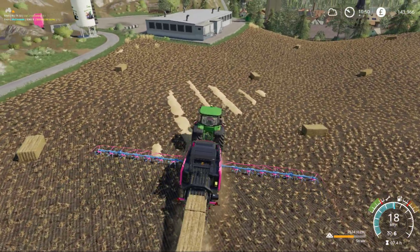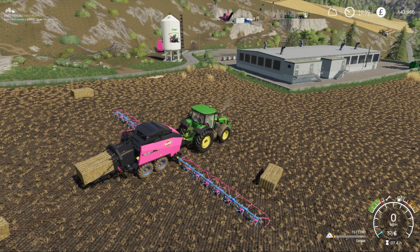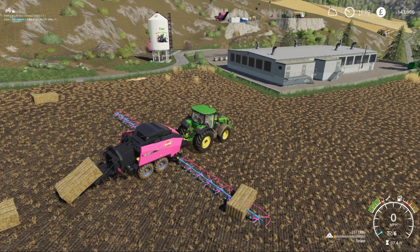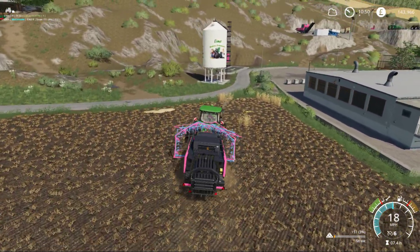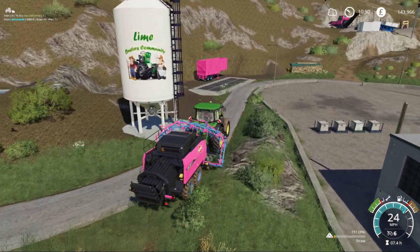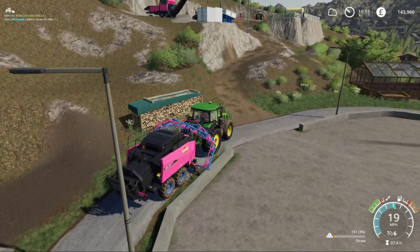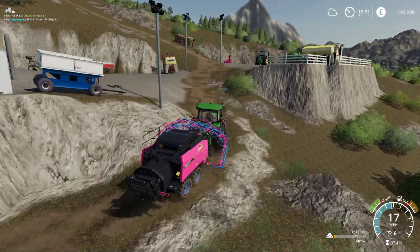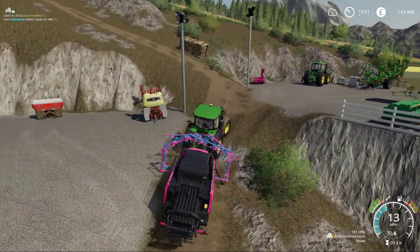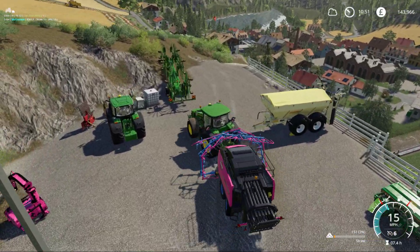That's a full row done. It loads far better than the Class — which is pretty cool. I think we'll enjoy our new baler. Probably should have done it in green colours, but there's enough ugly green on this map that you can look at before you start going nuts.